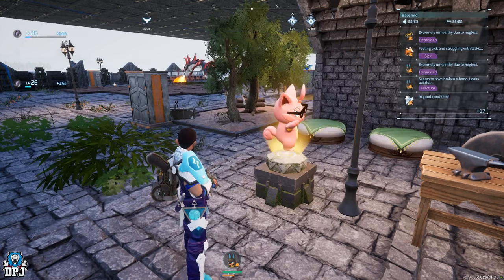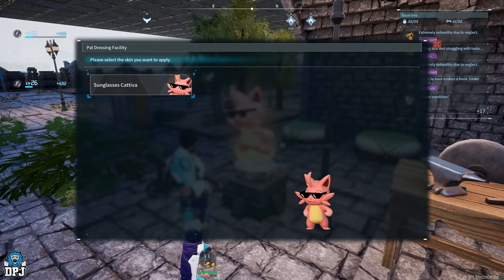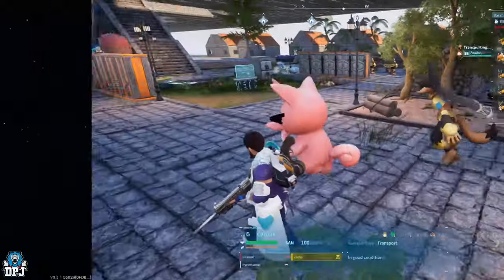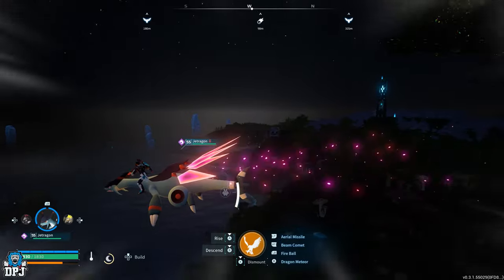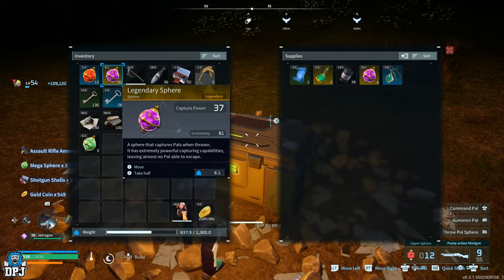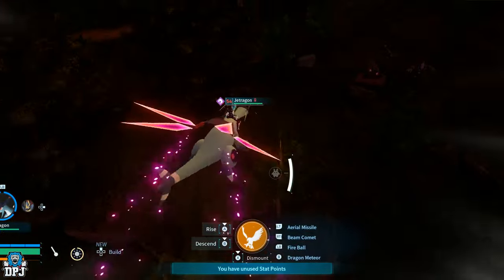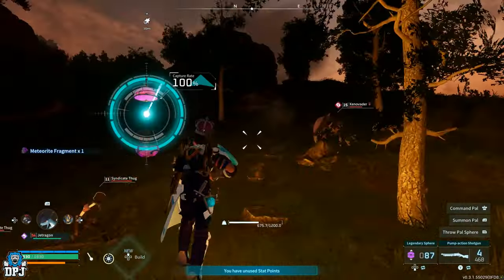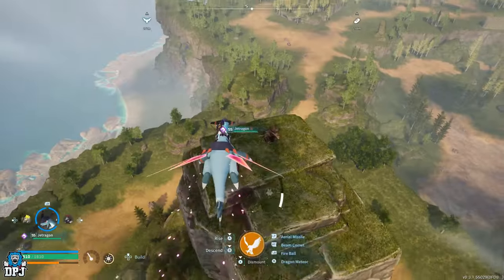There are new pal skins — certain skins you can earn in-game that allow you to change the appearance of your pal. You will also notice new random events that spawn on the map: random supply drops that bring in new loot, and meteor showers that drop brand new materials like meteor fragments, as well as super rare pals.